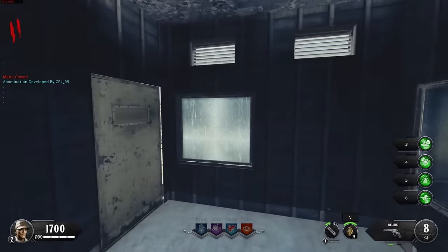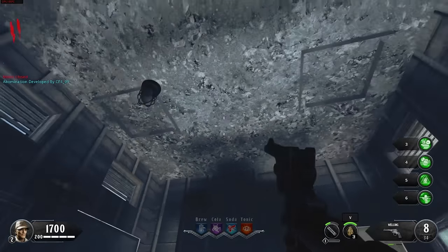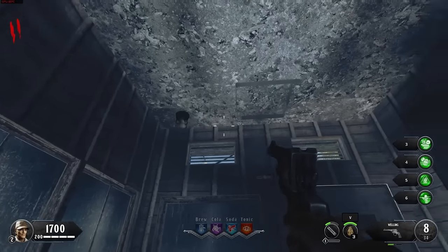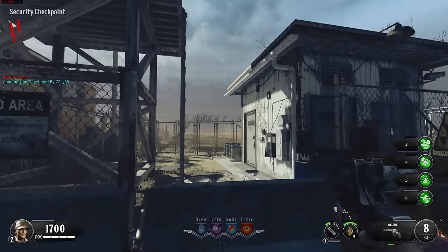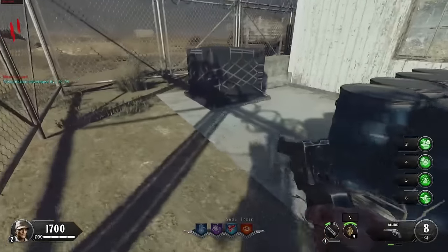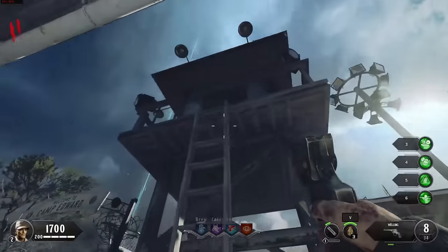Starting off in the little spawn area, to our right we've got a little guard post. Let's hop inside — there's no modeling inside, but there are at least textures. There's also a little floating light, which I imagine was supposed to be hanging from something. It does look like this serves as a window location, and around the side there are some barrels and stuff you wouldn't normally get a look at.